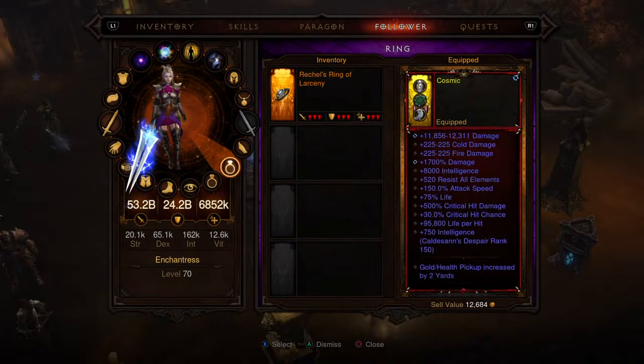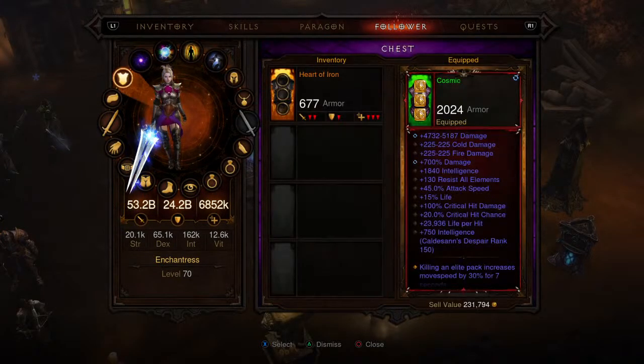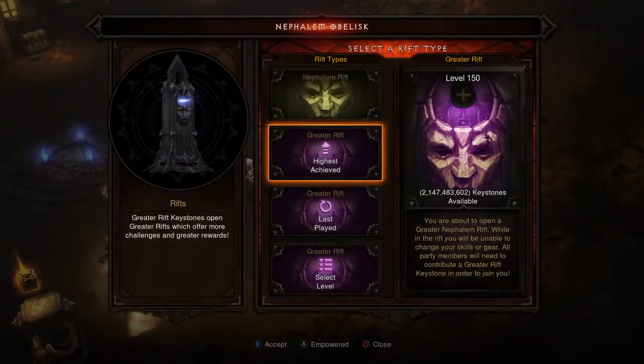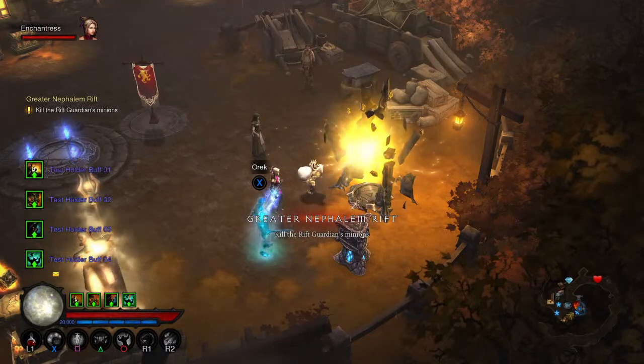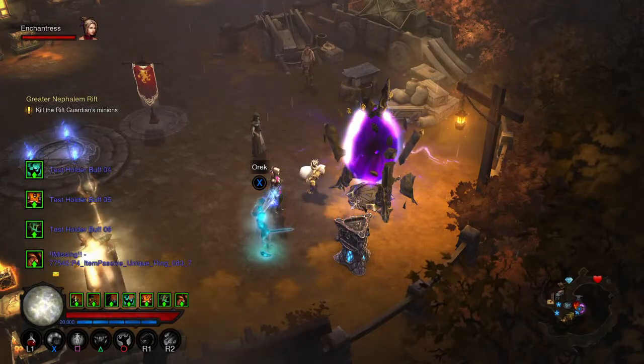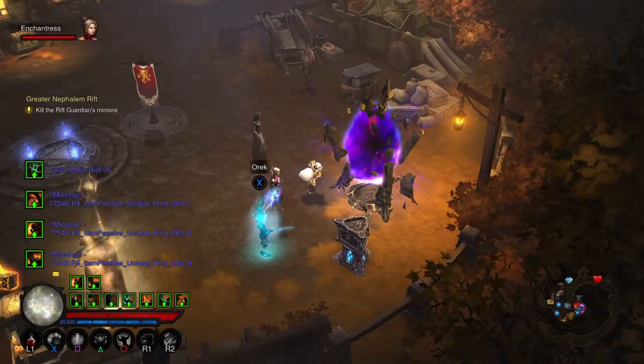For the follower we're rocking the new Cosmic set for both softcore and hardcore Enchantress — that works very very well with this build. Now let's get into some gameplay, which is where I get to show you guys how awesome this build is. This is probably one of the most fun Crusader builds I've played.